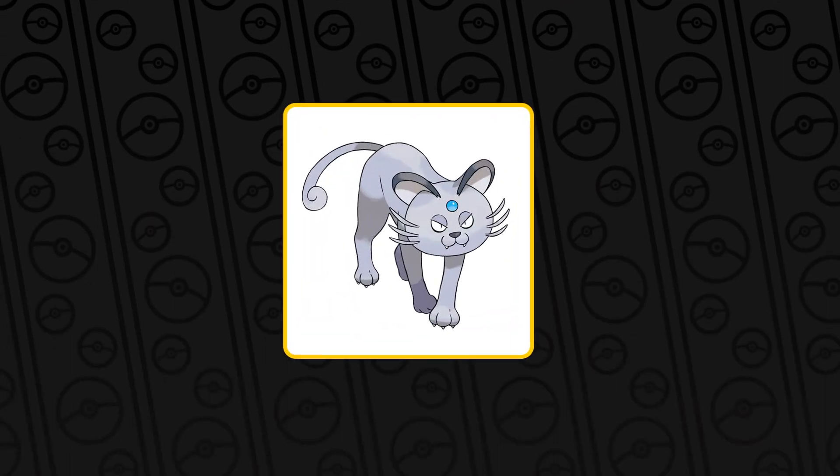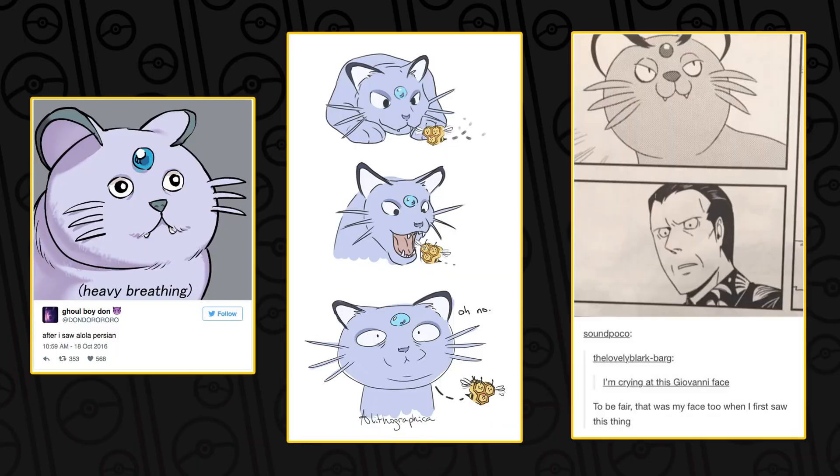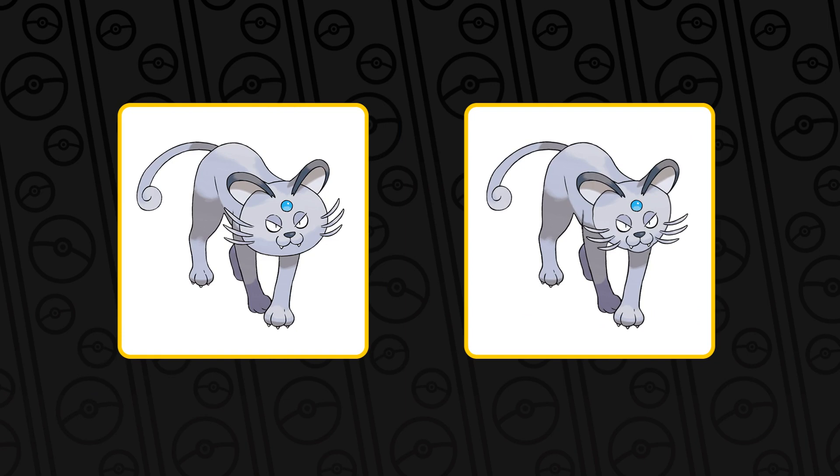Next up we have Persian — but again not original Persian, but Alolan Persian. For the obvious reason of it having a giant round balloon face, which absolutely everyone was memeing about when it was first new. And I agree, it looks a little bit off-putting. We've had it for long enough that it's become normal and I'm used to it. But I still wanted to see what it would look like if it had a more original Persian face, where it's kind of skinnier and more cat-like. I kind of like both versions, but I think it looks better when it's smaller and more cat-like. I think ultimately I would pick the more cat-like one.